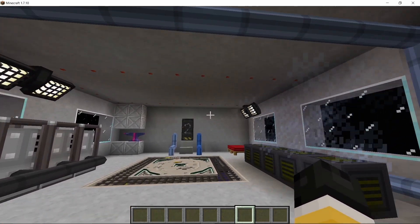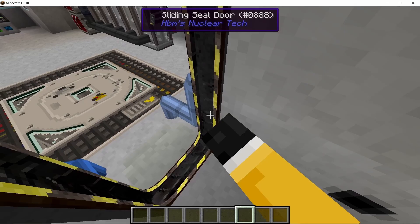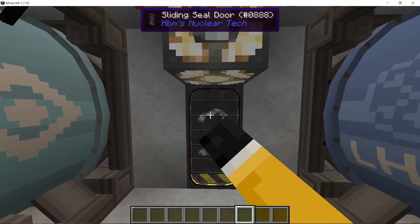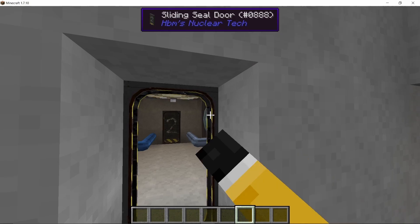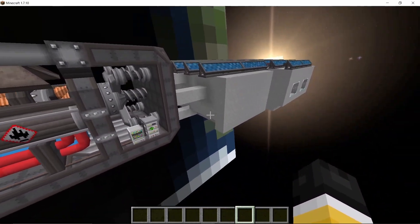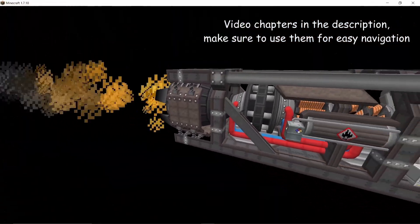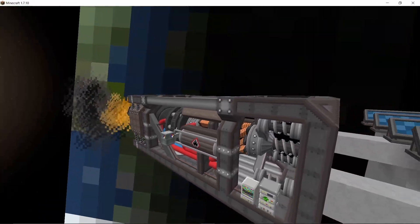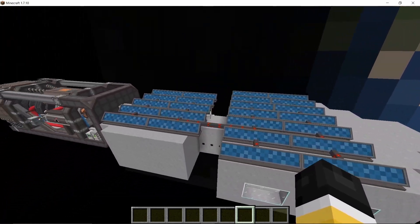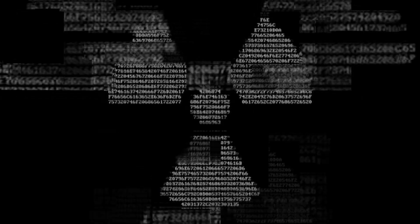Hey guys, welcome back to the channel. JamesH24 just updated a few days ago and the biggest thing added was orbital stations and reusable drop ports. In this video I'm going to cover how to make a simple orbital station like this, equipped with a thruster which can take you to other planets. It generates its own power and I'll also cover all the other major things that have been added.